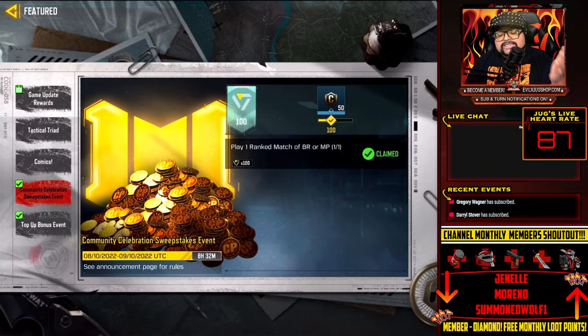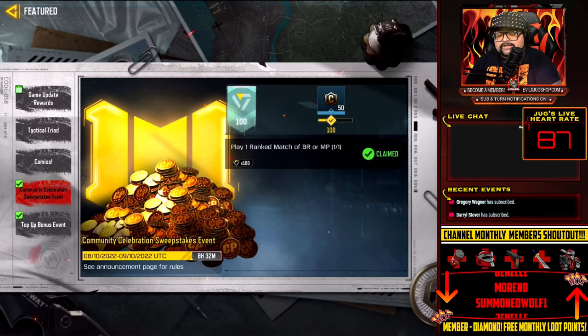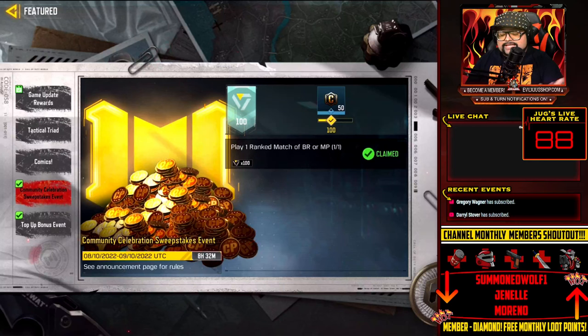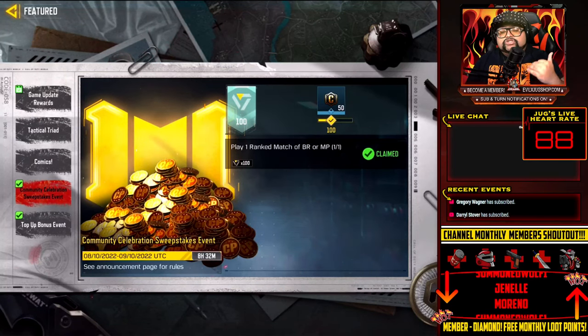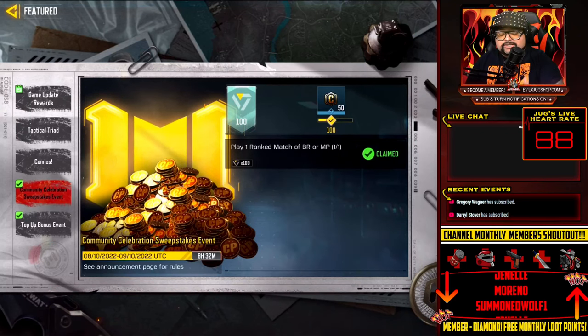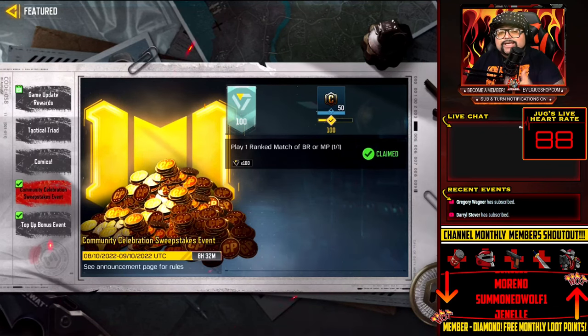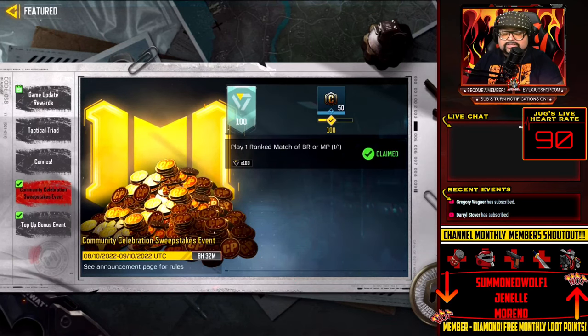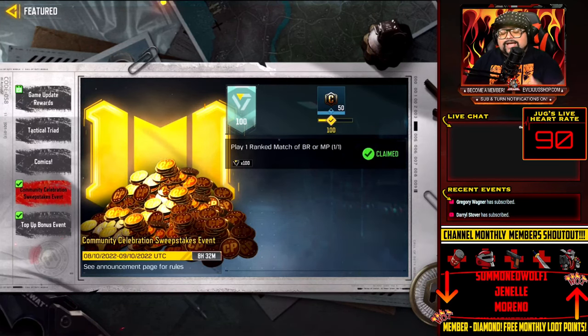Once you get the pop-up, click go and it will take you to the featured playlist where you choose either battle royale or multiplayer. You have to play one ranked match and you will be entered. After completing that, you will come back to this screen and get a check mark saying you are claimed — that's how you're entered into the sweepstakes. There is no email confirmation; the only way to verify your entry is through that check mark on the feature tab.